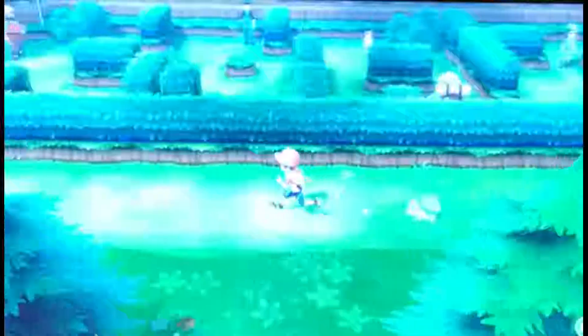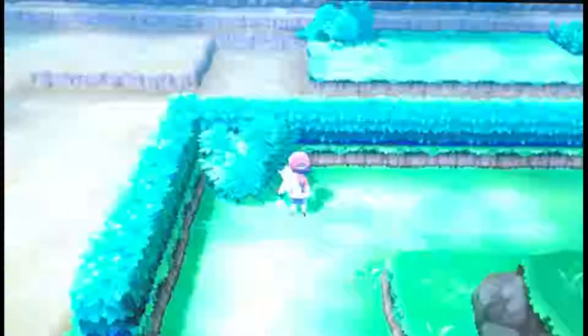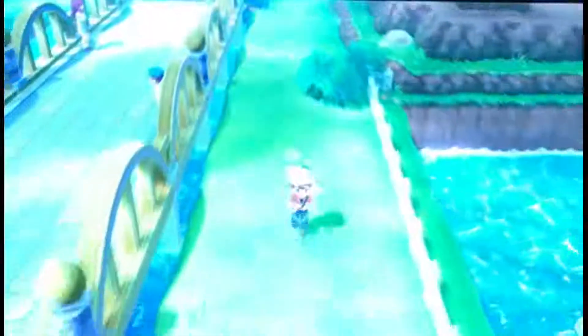We find a Lure, which we haven't really used much in this walkthrough. Returning to Cerulean City, we notice we didn't talk to anyone in the Pokemon Center last episode, so we'll do that. Bulbasaur finds a Raspberry in the plants — good to find those since we use them often. We make it back to the Pokemon Center to heal up, since Pikachu fainted.